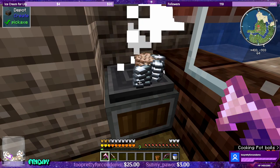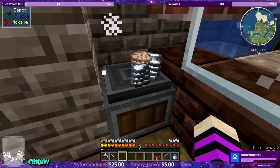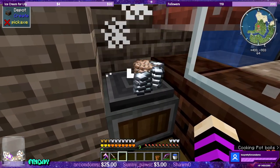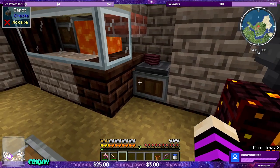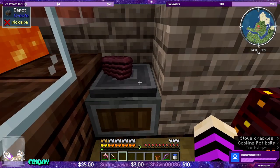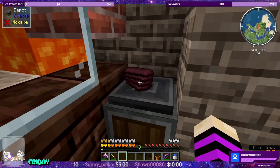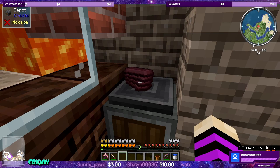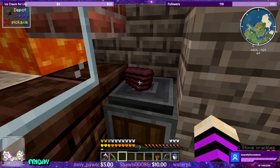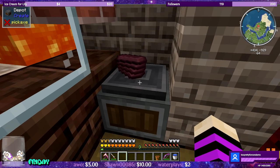I right clicked an entire stack here and left it washing for over 24 hours, so you don't have to worry about stuff de-rusting or being destroyed. On the other hand, I put a singular piece of aluminum on here, it turned it into an ingot, and I decided to leave it on the depot. It took a really long time, but the ingot did get destroyed, so that's unfortunate.